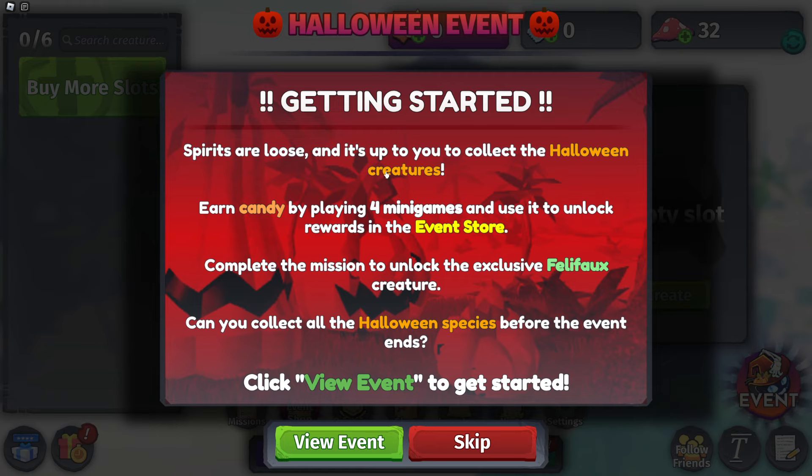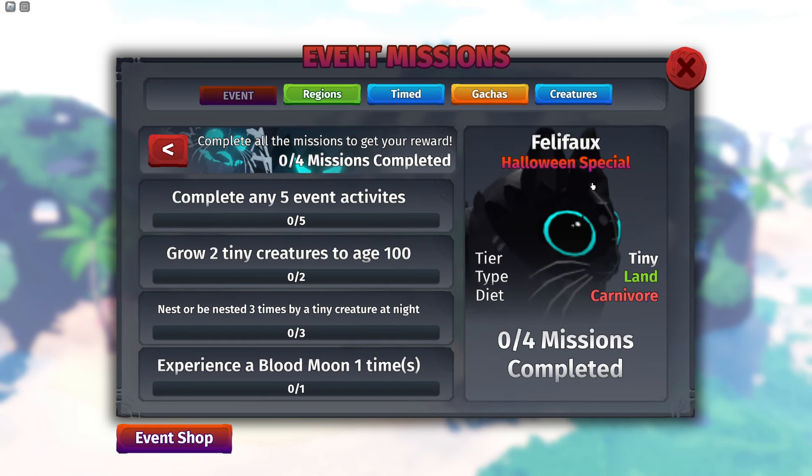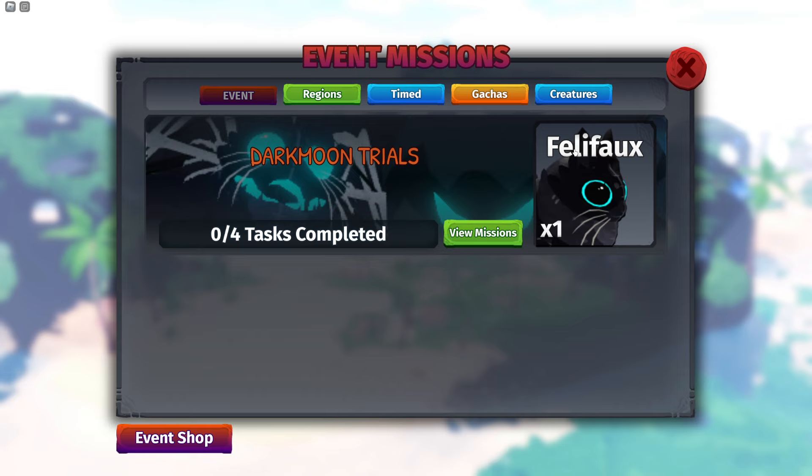Spirits are loose and it's up to you to collect all these Halloween creatures. Earn candy by playing four mini-games and use it to unlock rewards in the event store. Complete the missions for the exclusive Valley Fox creature and collect Halloween species before the event ends. You have to do all these things: experience a blue demon event, be nested three times, buy a tiny creature at night, grow two tiny creatures, eat 100, and complete five events. So this is like literally six to twenty hours of gameplay.